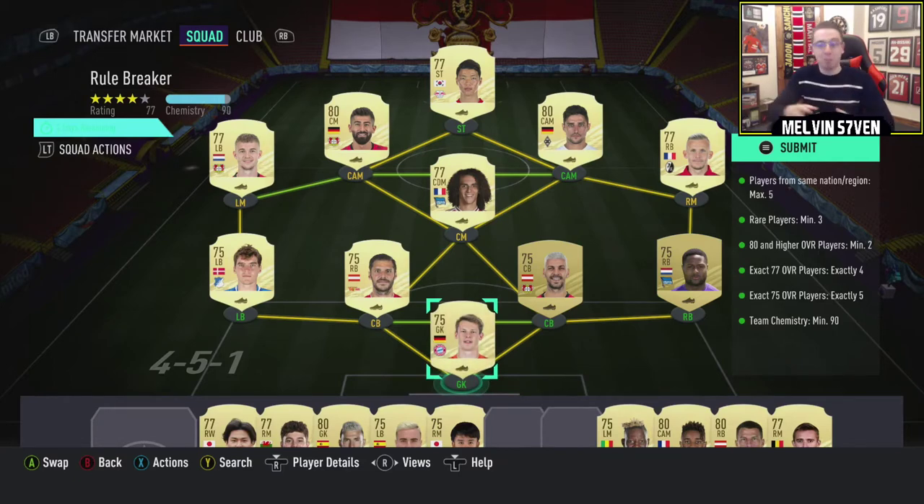It's an untradeable 35K pack, but herein lies the but. You need 4 players that are 77 rated exactly, you need 5 players that are 75 exactly, and you need 2 players that are 80 and higher. And because the market is the way it is, the cheapest cards are the 80 pluses.